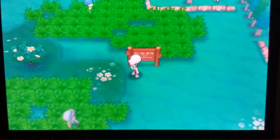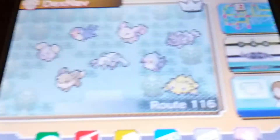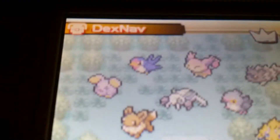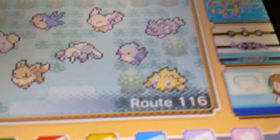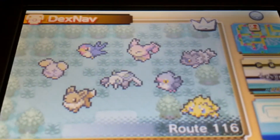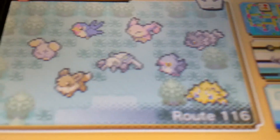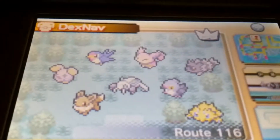Let's come back over here — Route 116. I've already caught two shinies in this route: one shiny Skiddy and one shiny Taillow right there. And finally the shiny Jotec. I already have a shiny Zigzagoon and a shiny Whismur, so I'm just going to need Makuhita and Wingull, and I'll have the whole Route 116 shiny collection done.